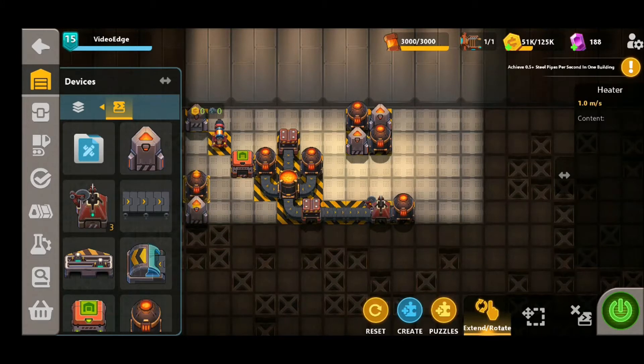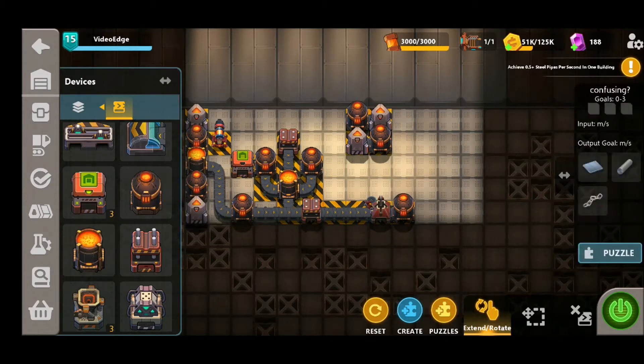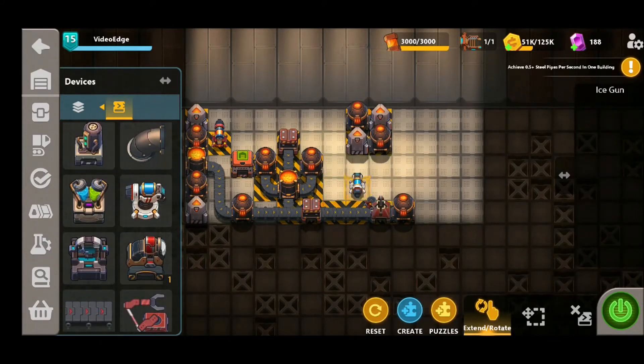First up we're going to focus on the steel production on this left-hand side here — put our mixer down, and then belt this across all the way into that press. We're going to need to heat it up, otherwise it's not going to be hot enough by the time it gets to the press, and we're also going to need to place down an ice gun just before it reaches the cutter so it gets to the cool enough temperature.